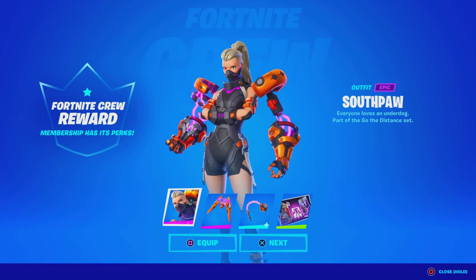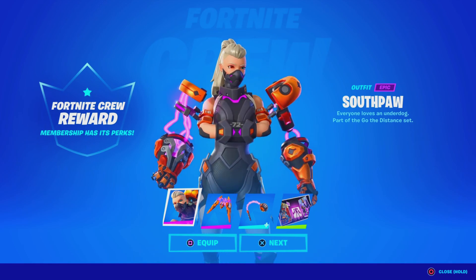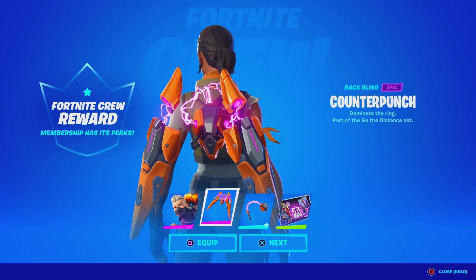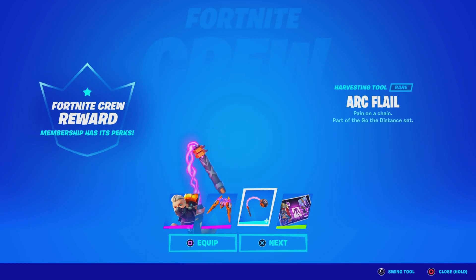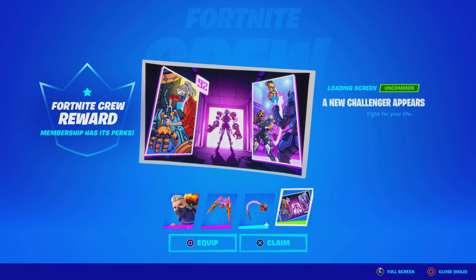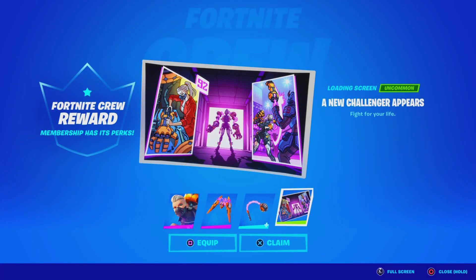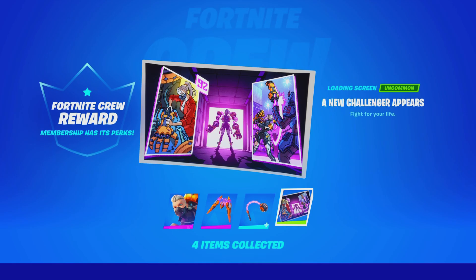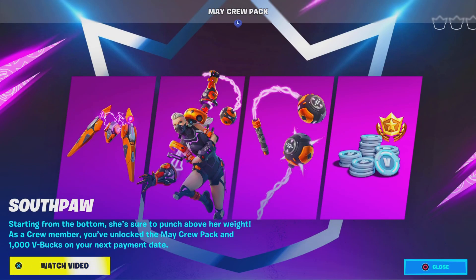We just logged in and check it out — we got the brand new Soft Paw Crew Pack here in Fortnite. Let me know what you guys think about it, along with the Counter Punch bag bling, the Arc Flail pickaxe — I made a video about it yesterday so check that out — the new Challenger Appears loading screen, which is a pretty sick loading screen, and then the 1,000 V-Bucks if you guys are subscribed to it.